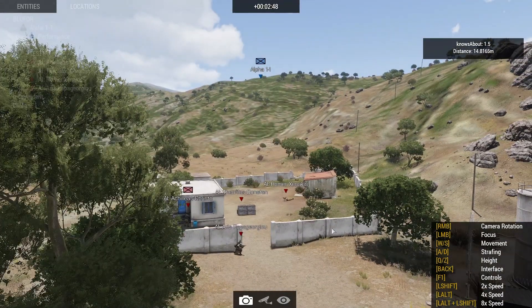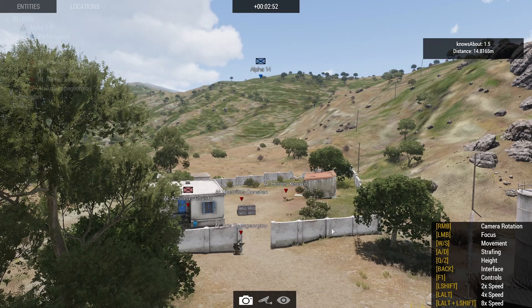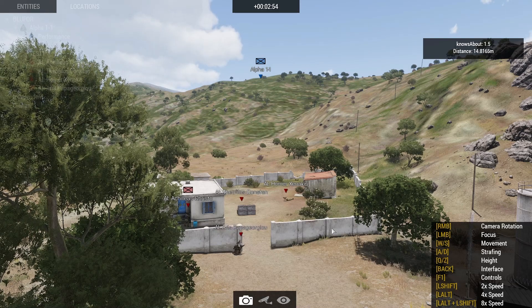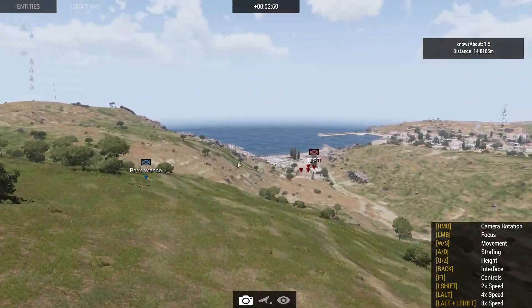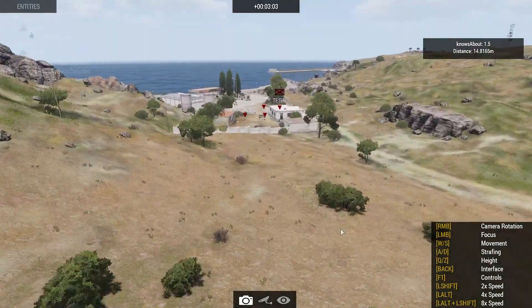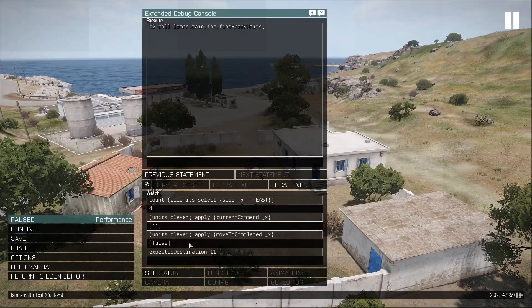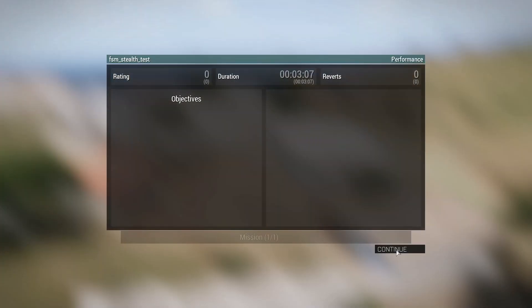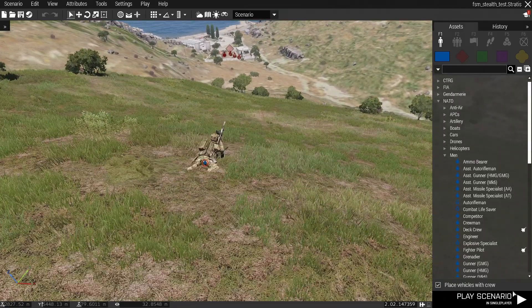I think this demonstration has shown that the weapon mechanics haven't changed, but definitely the responses to danger have changed. One or two rounds unsuppressed, even just above them, and they immediately start taking cover — even though they don't know that I'm dangerous per se. That's an absolutely more drastic response. Let's move on to the second demonstration.